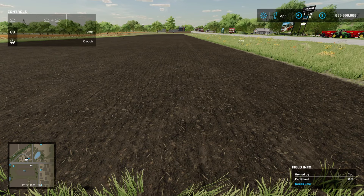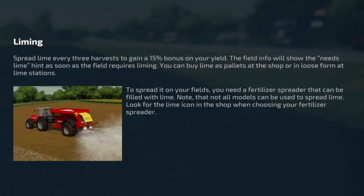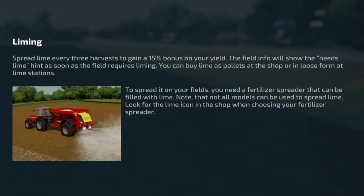If you want to find out more about needs lime, jump into the help menu. So improving yield through liming: spreading lime every three harvests gives you a 15% bonus on your yield. The field will show the needs lime hint as soon as the field requires liming.